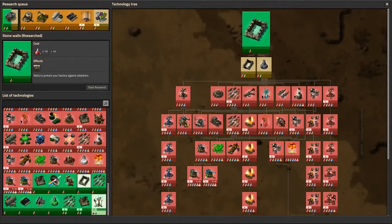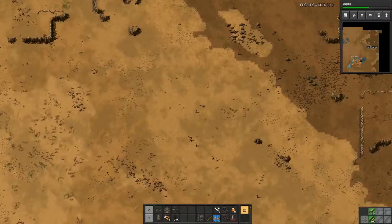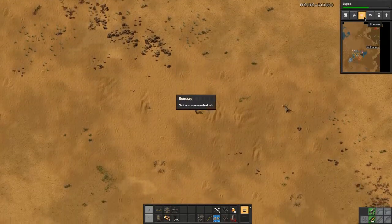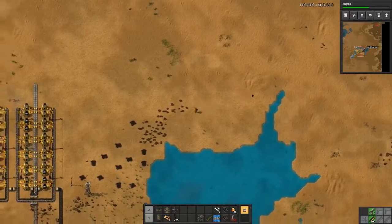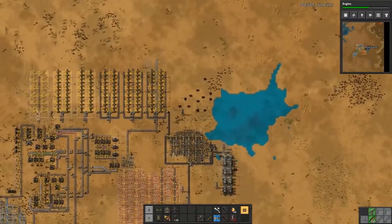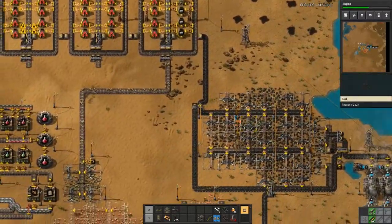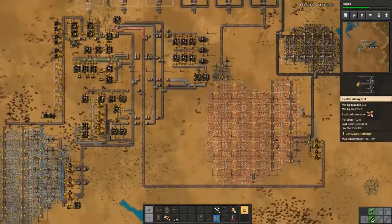We've also got military two which has given us grenades, and I think we also have military one researched between episodes. We currently don't have any production bonuses, no trains. We still haven't done anything with this oil, although as you can see we do have oil processing queued up — at some point we'll start playing around with that.